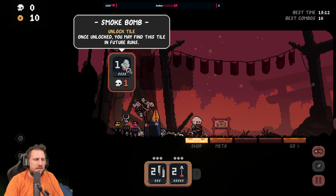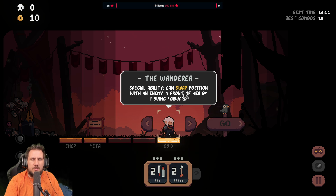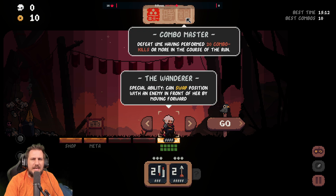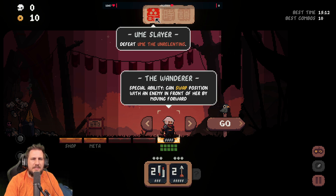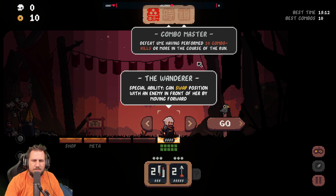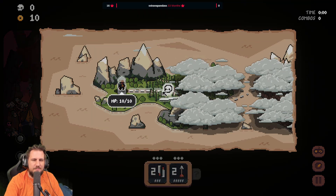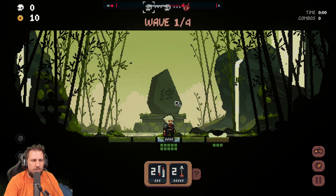Smoke bomb — a lot of tile. Once unlocked you may find the sound. Special baby can swap. Defeat Umei in less than 10 minutes. I want to do swift killer, so I have to defeat Umei in less than 10 minutes. All right, let's just go — we'll go with the Wonder Bamboo Grove.